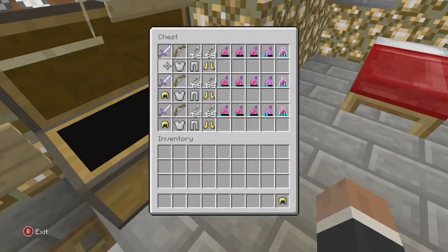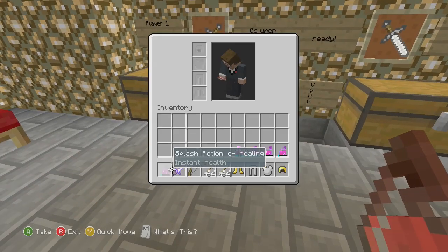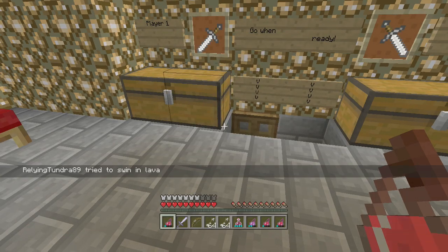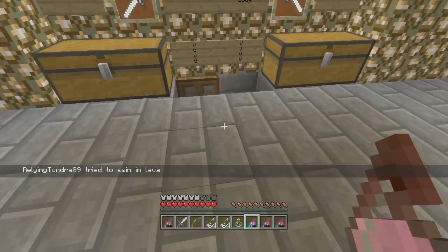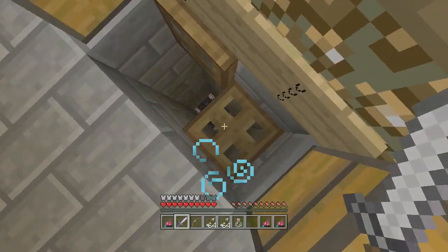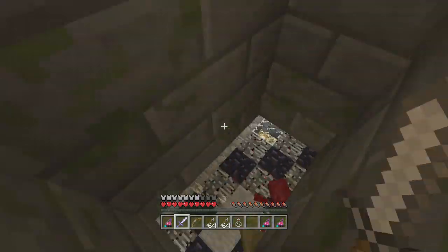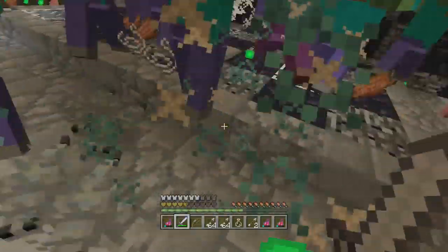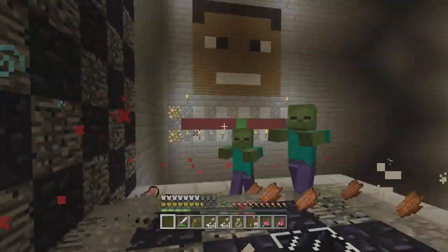Originally you're only supposed to have three lives but as you can see I'm struggling pretty hardcore, so we're just going to use the other chest. I need to kill myself — this is actually very difficult. I requested that he make it hard, because he contacted me and said 'do you want me to make a map of you?' and I said that would be the coolest thing ever. So he did, and now I'm getting killed by myself.